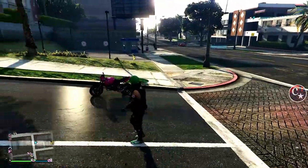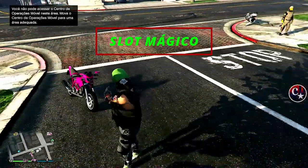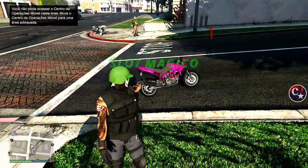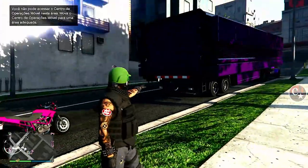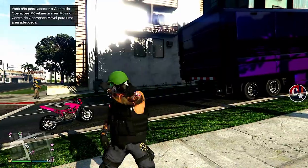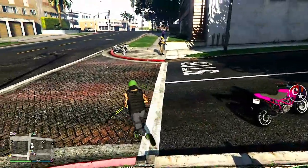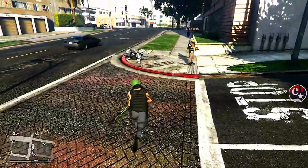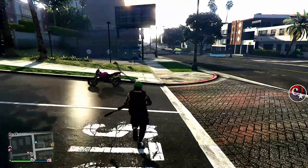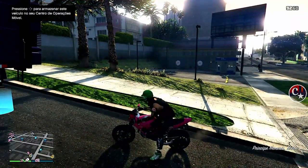E vamos precisar, como sempre, do nosso Magic Slot — o nosso Slot Mágico. E para isso, tem que estar armazenado já dentro do nosso caminhão, ou seja, dentro do nosso Centro de Operações Móvel. Rápido, simples e muito fácil para estar colocando estampas, não só na MK2 nem na MK1, mas em qualquer veículo armado, tá galera? Então vamos lá.